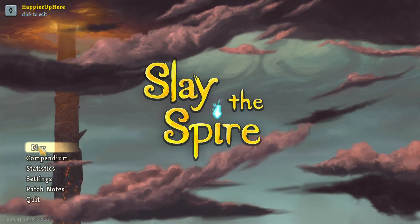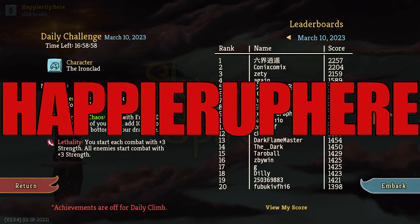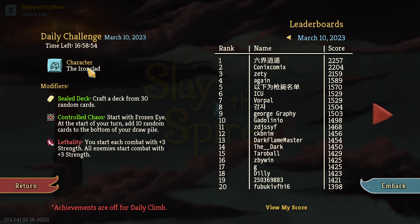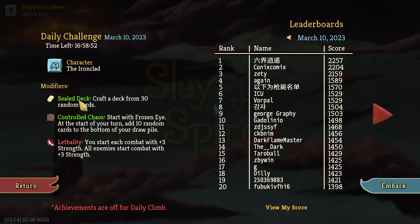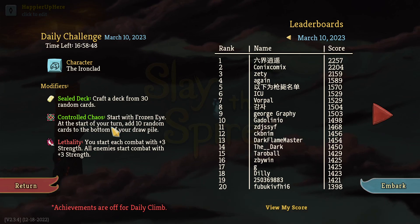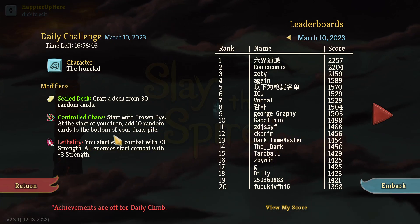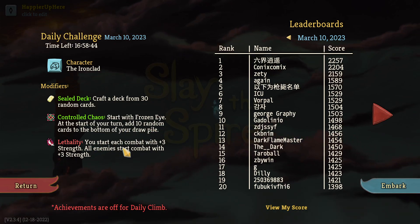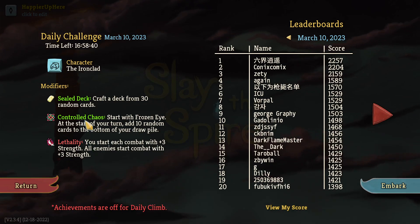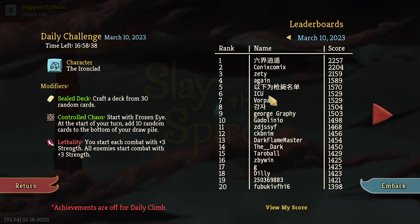Hey, welcome to Slay the Spire. This is the daily challenge for March 10th, 2023. The character is the Ironclad and the mod is Far Star Sealed Deck - craft a deck from 30 random cards. Control Chaos: start with Frozen Eye. At the start view turn, 10 random cards with Bomb View draw pile and Lethality. Start each combat with plus three strength, and all enemies start each combat with plus three strength as well. Another Control Chaos run - that should be interesting.